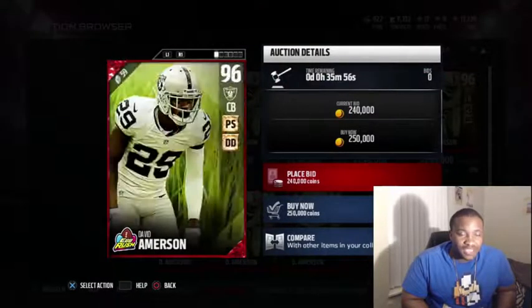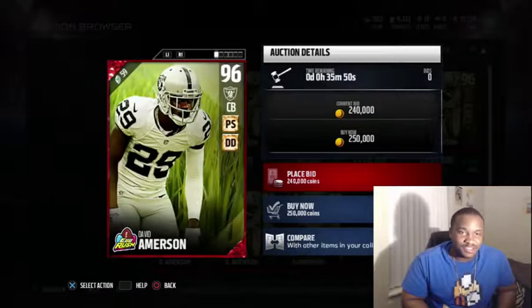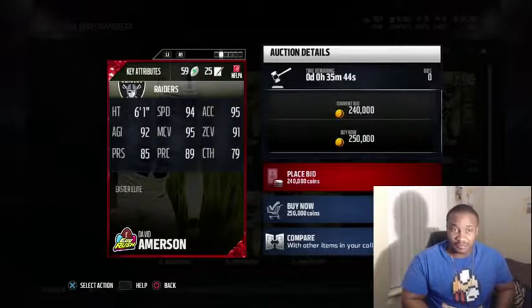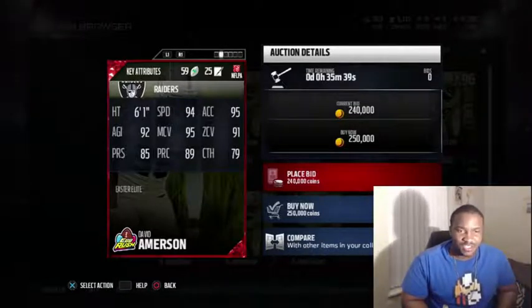96 overall with the big play specialist chemistry and deep defender chemistry. He's 6'1" with 94 speed — bro, this card is big — 94 speed, 95 acceleration, 92 agility, 95 man coverage, 91 zone, 85 press, 89 play recognition.